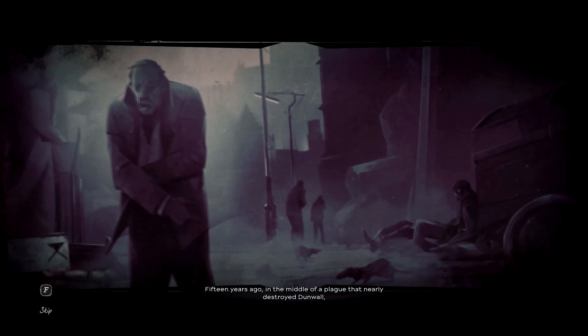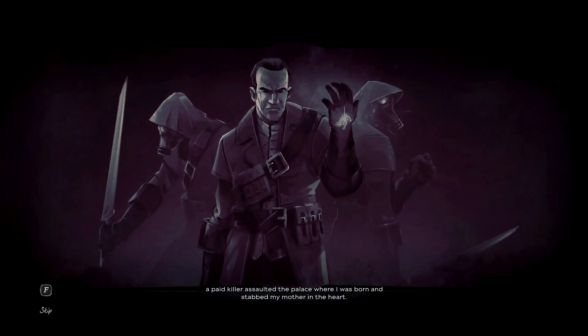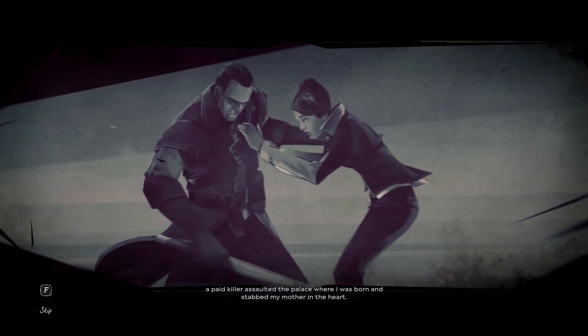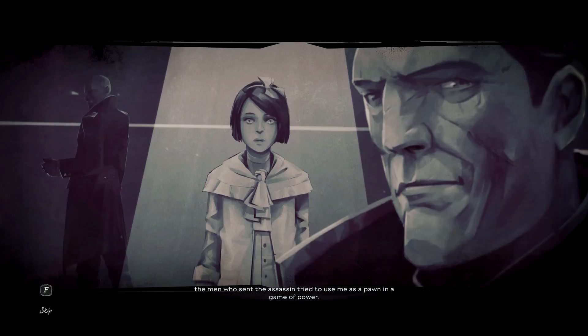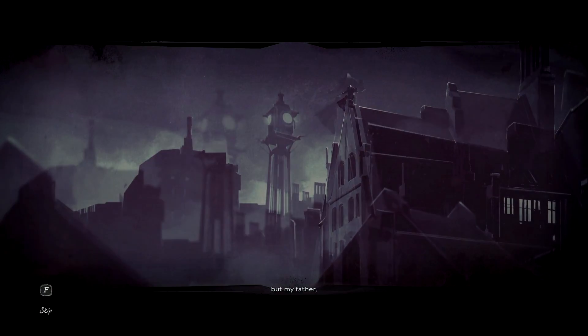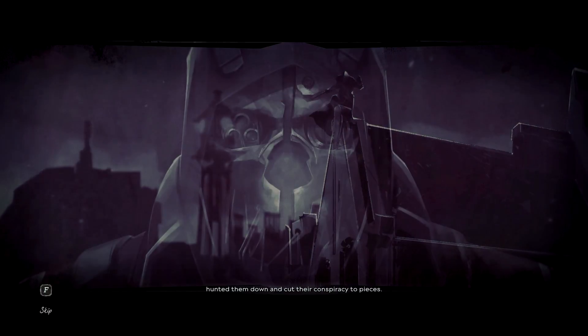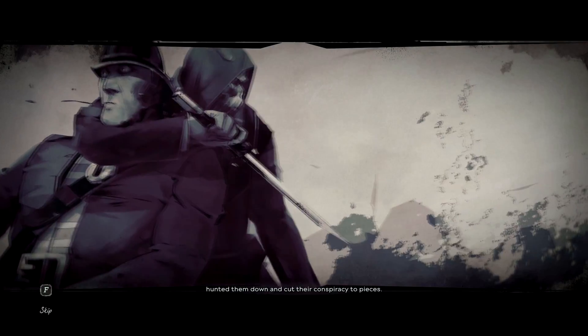Oh, we've got some story! 'Why do we celebrate the anniversary of an assassination? 15 years ago, in the middle of a plague that nearly destroyed Dunwall, a paid killer assaulted the palace and stabbed my mother in the heart. The men who sent the assassin tried to use me as a pawn, but my father Corvo Attano hunted them down and cut their conspiracy to pieces.' Damn right he did.